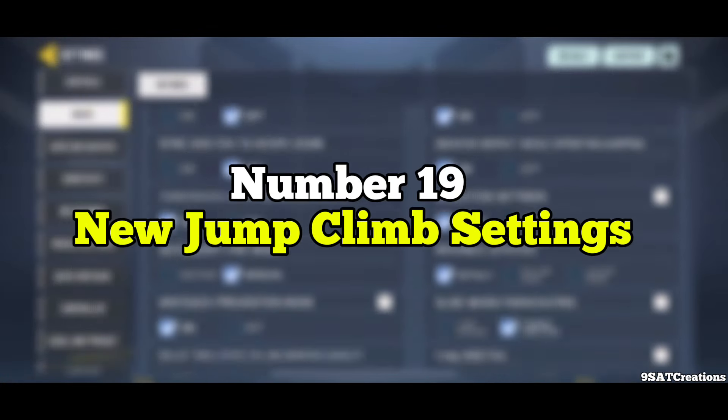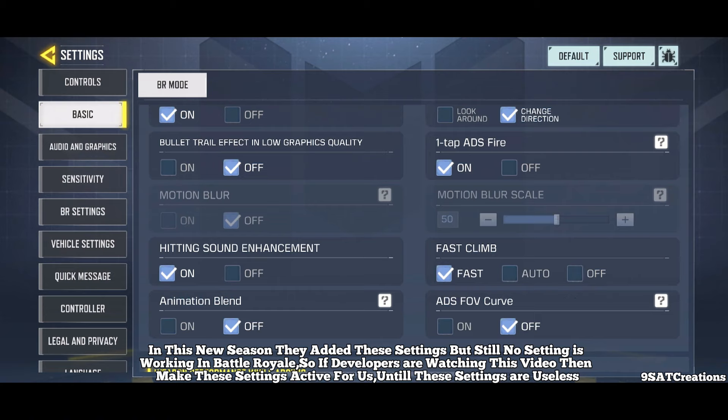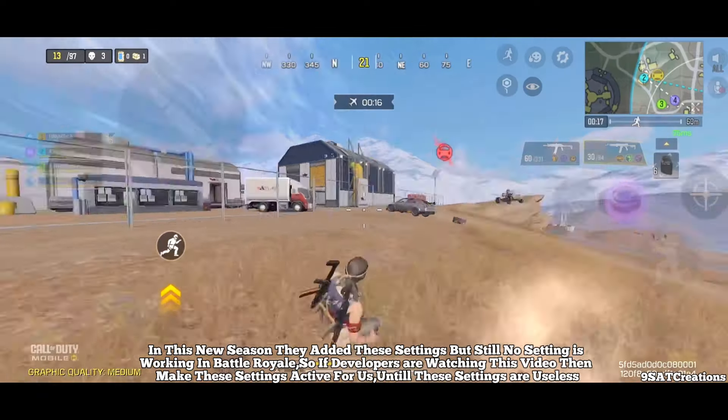Number 19: New Jump Climb Settings. In this new season, these settings were added, but they are still not working in Battle Royale. So if developers are watching this video, please make these settings active — until then, these settings are useless.